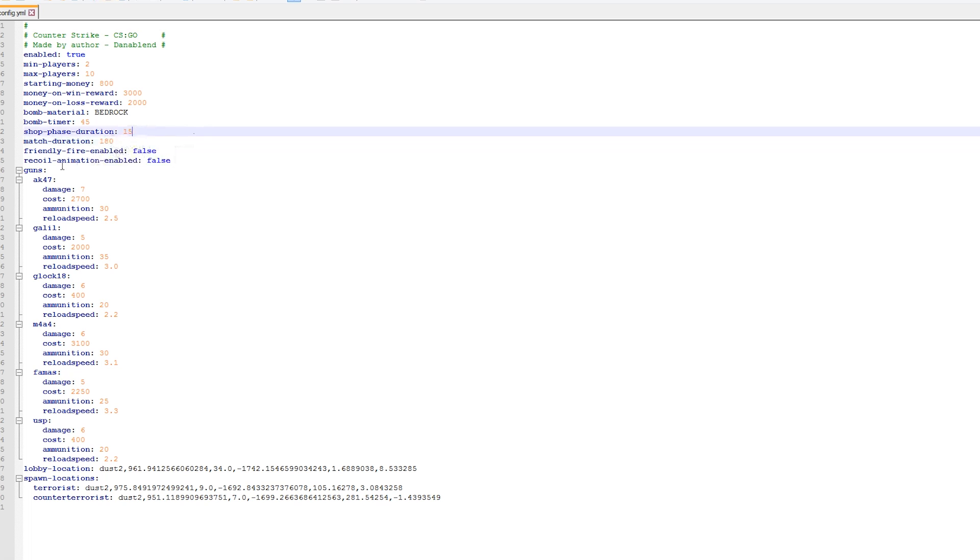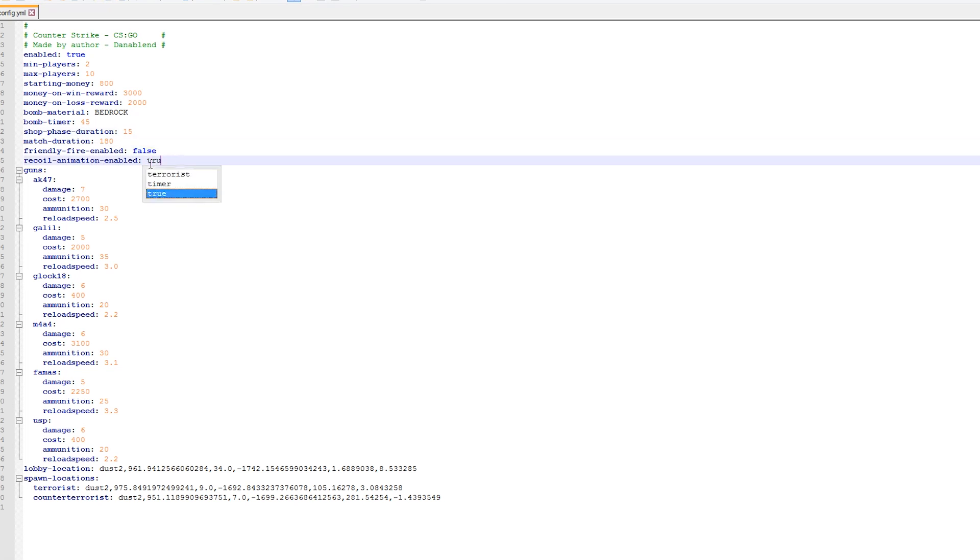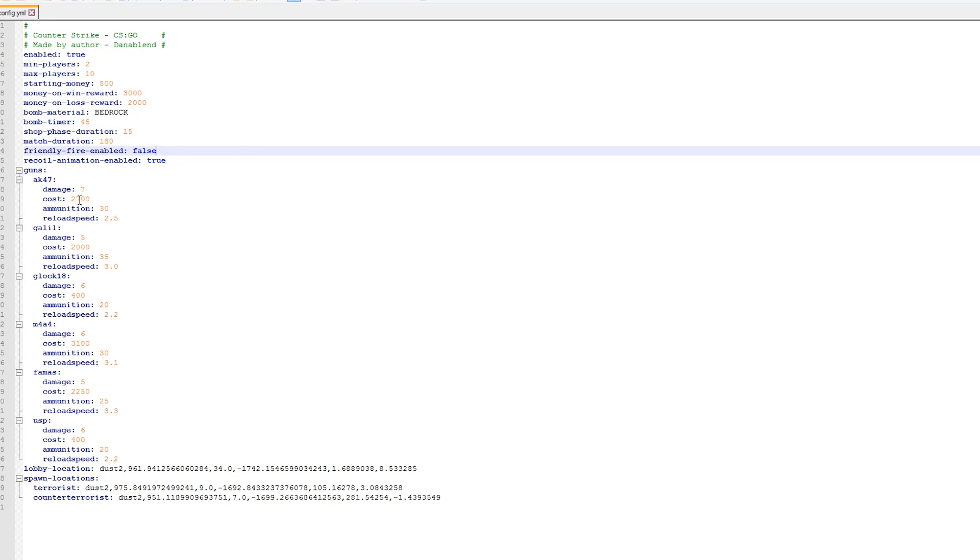Friendly fire — we don't need that. Recoil animation enabled — let's set that to true. And here are the guns: we have the AK, the Galil, the Glock, the M4A4, the FAMAS, and the USP-S. As you can see they have different costs, different damage, and different ammunition amounts, and then the reload speed. It's very good that the developers have done this.